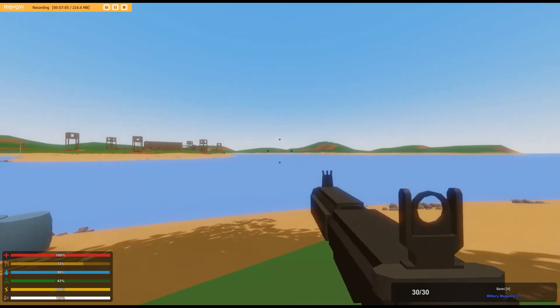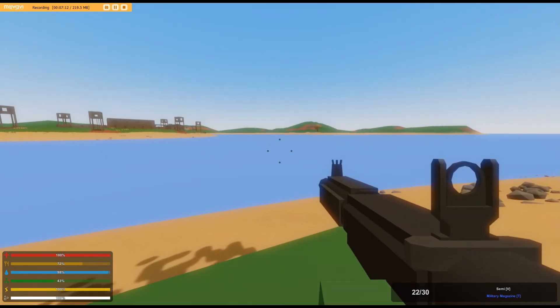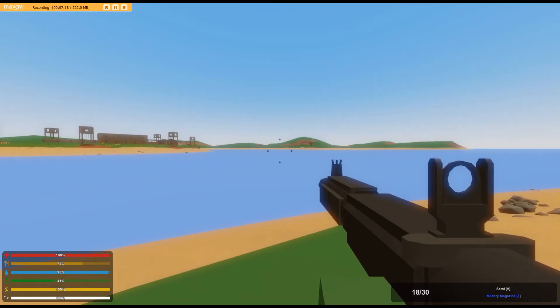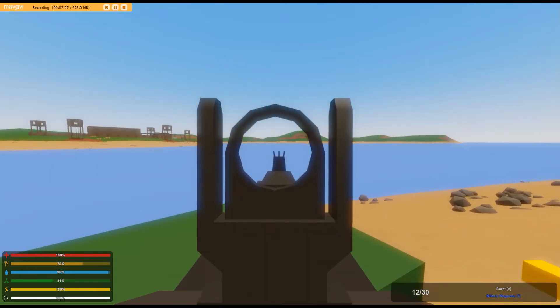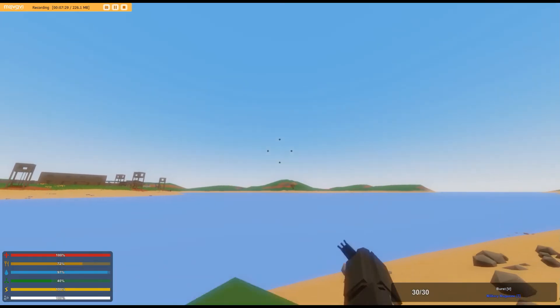Tip number three. Everybody knows the Eagle Fire is a semi-automatic — it's basically a DSR. I recommend putting a Red Cross scope or a Chevron on it — nothing with too much zoom. But did you know that when you hit zoom, you can turn it into a burst assault rifle? I've never seen anyone ever use this.